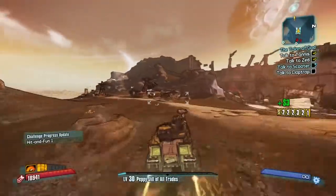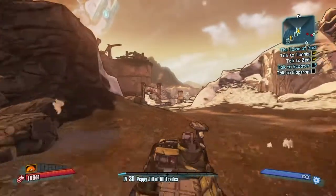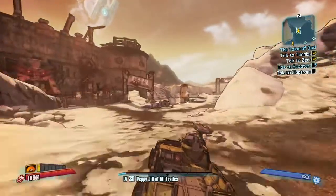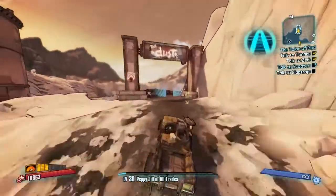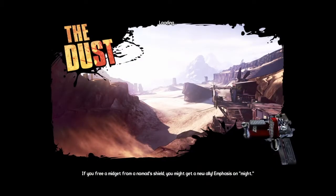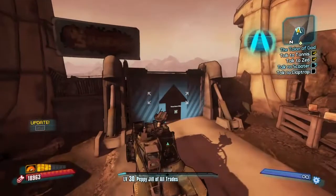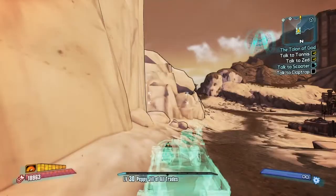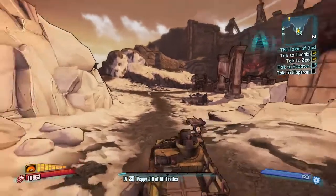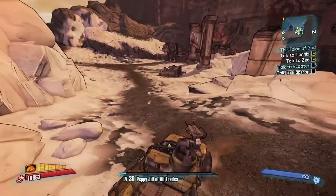For this farm, you can spawn at either the Happy Pig Motel if you have done the missions, or you can go into the map Dust. For the Dust method, you are going to want to head right into the map called the Dust. As soon as you load in, go right back out. This will spawn you at the gate every time you save and quit, and there is a vehicle station right there that can help you easily farm this.